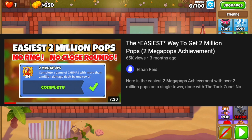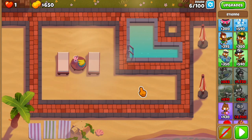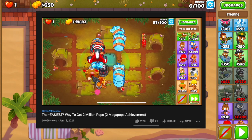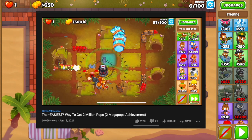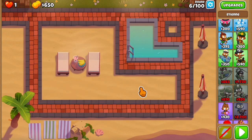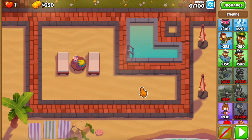My last video on this was a couple of months ago and now is a great time to refresh it, since the main tower I used was the tack zone and the tack zone got a couple of nerfs in the last few patches. That guide still kind of works, but you need to give it a helping hand with some other towers to make things go smoother, so I thought let's just do something that works 100% of the time without any RNG and is super easy to follow.